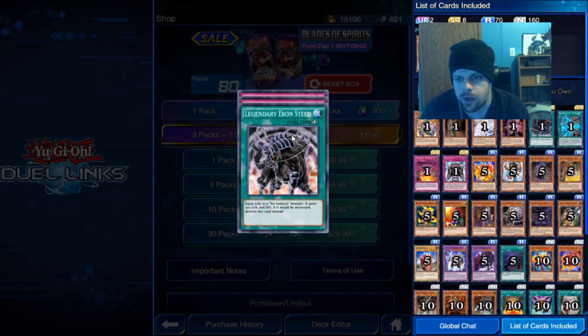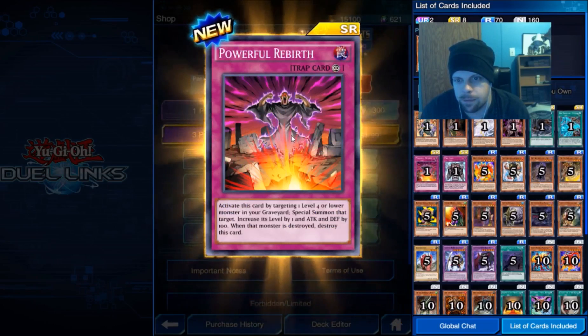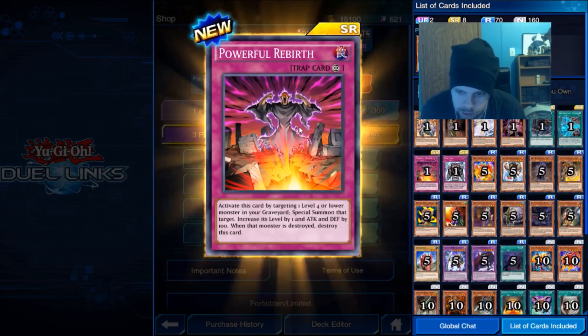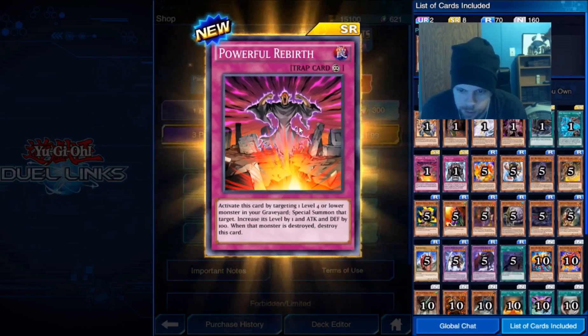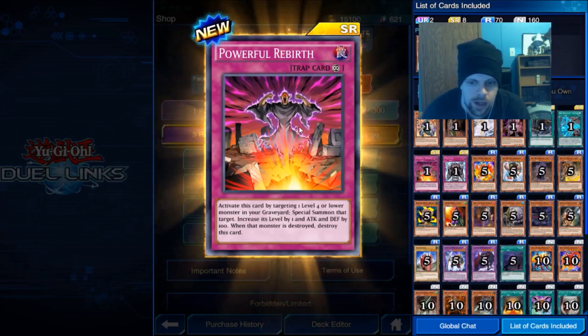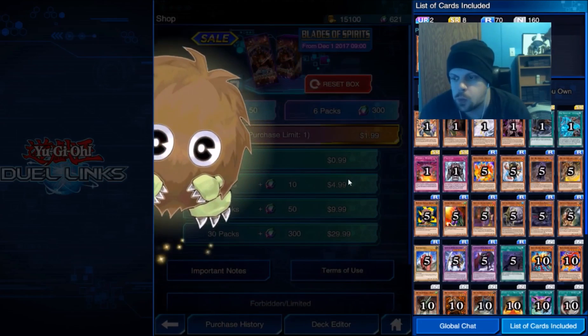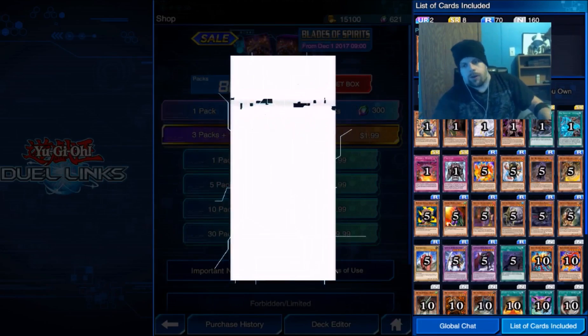Got something good here — Powerful Rebirth! Activate this card by targeting one level four or lower monster in your graveyard, special summon that target, increase its level by one and its attack and defense by 100. When that monster is destroyed, destroy this card. It's like an upgrade from Monster Reborn.